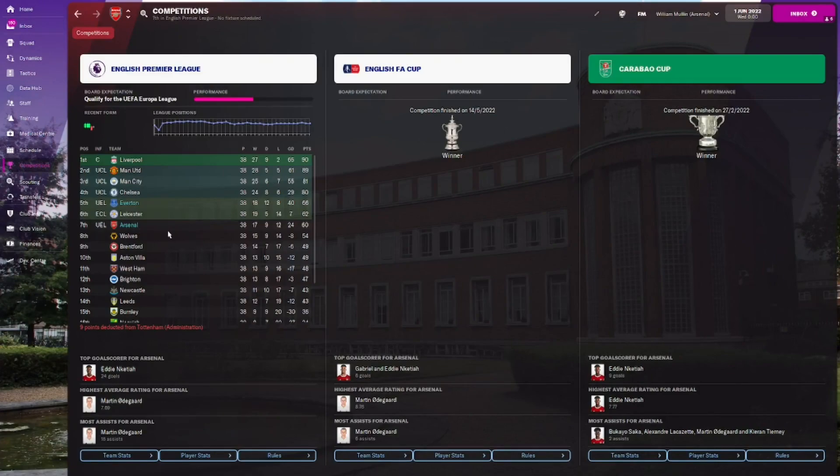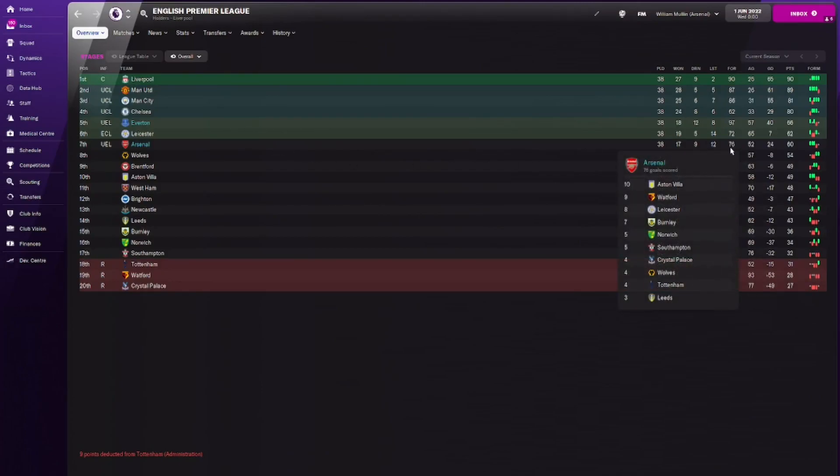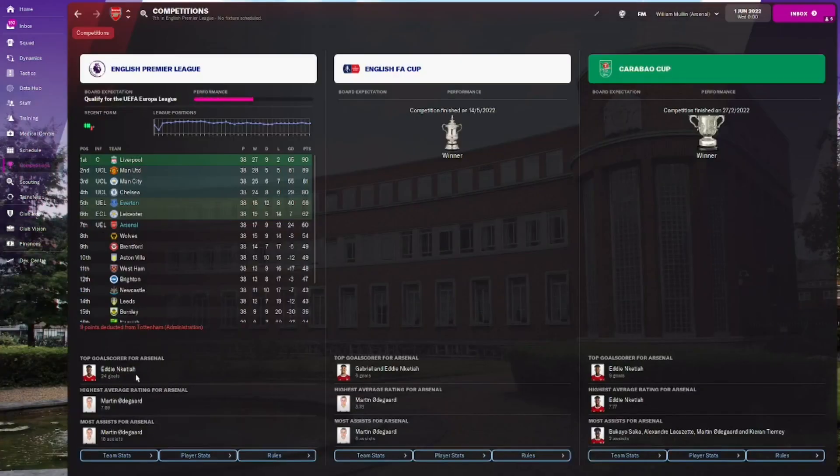Next, Arsenal — who to be completely honest had a bad time of it in the league. They won the FA Cup and the Carabao Cup but finished seventh. Arsenal were predicted to finish around there anyway. They only scored 76 goals, letting in 52, which is more than double of Liverpool who won the league — pretty disappointing in the league, but they're back in Europe.